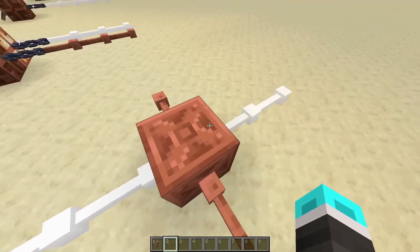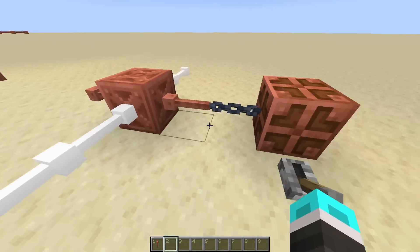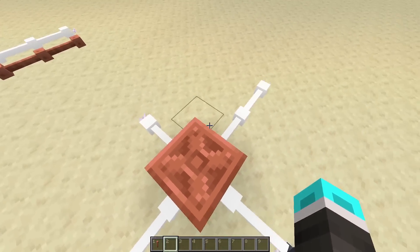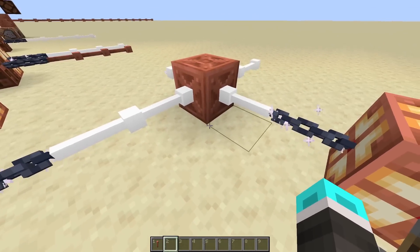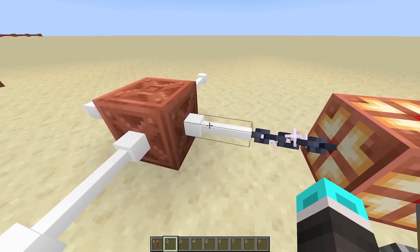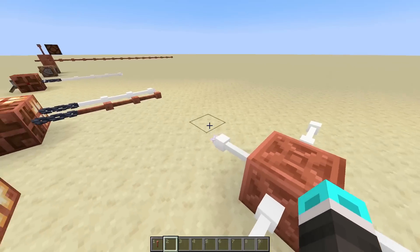And as you can see, these are completely separated — they don't interact even though they're occupying the same block. So all of these copper wiring electrical signals are completely separate. This can have up to three different signals going through it, obviously for the three axes. And it works with any direction as long as the input and output are facing the same way.